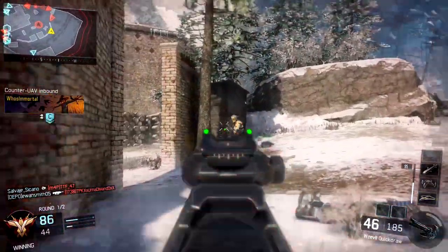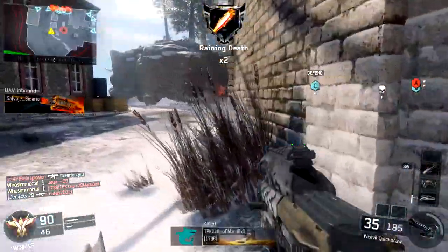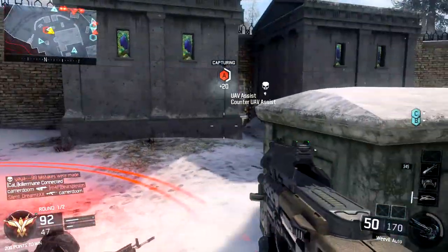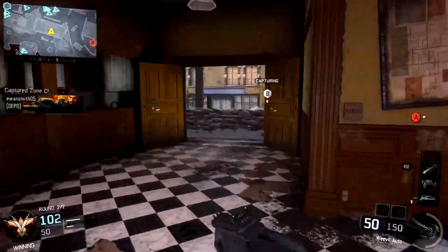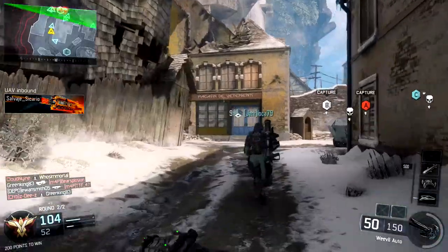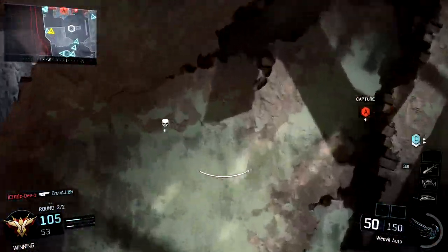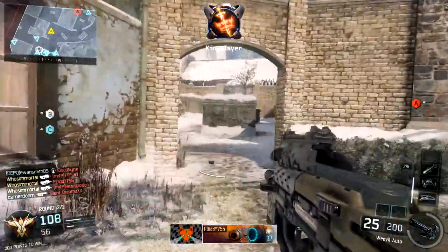Perk two — I use two perks, so rocking that Perk 2 Greed wildcard. I use Fast Hands and Scavenger. Scavenger's a big deal especially with a rush-heavy playstyle — you run out of ammo pretty quickly even though this does have a pretty big mag with extended mags on. Especially if you're playing something like Ground War, going for long streaks, going for nuclears, scavenger is a big help. Fast Hands is one of the most beneficial perks in the game — it allows you to ADS faster after sprinting, which is a very big deal. If you can sprint, use the movement system to your advantage, then get that ADS up and get those first few shots off, chances are you're going to come out of that gunfight victorious.